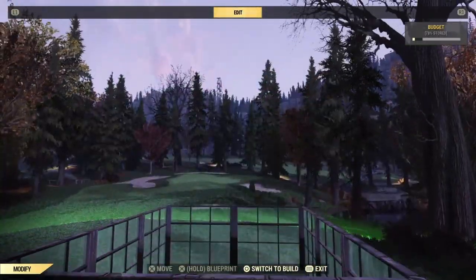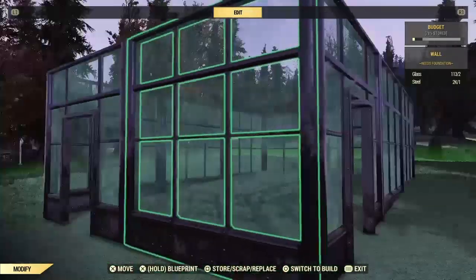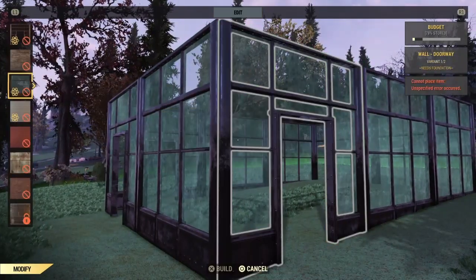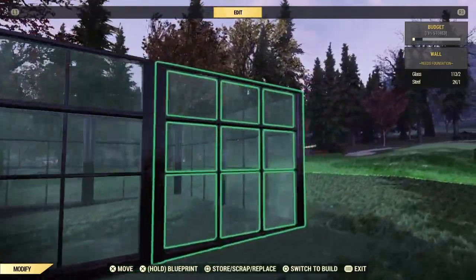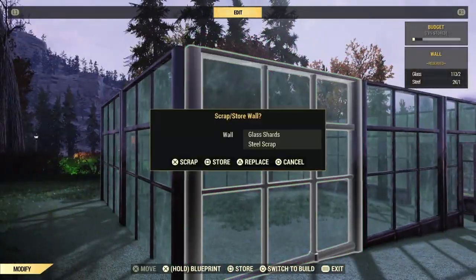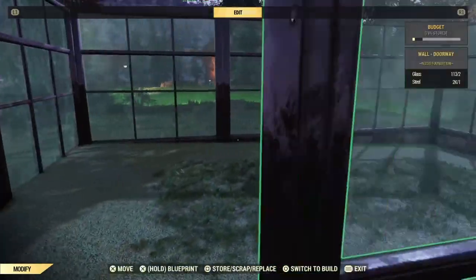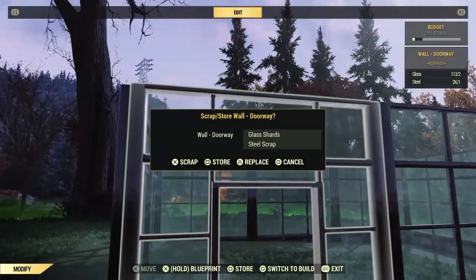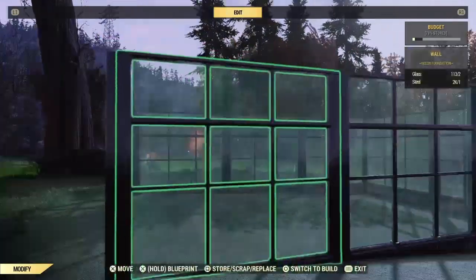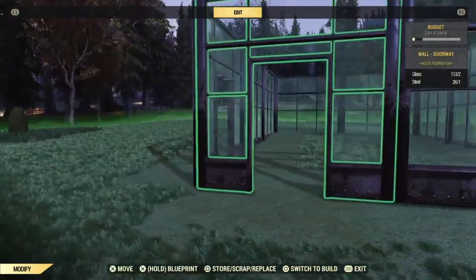We're going to decide which one we want our doorway on. You want to pick the one that's low to the ground, in the lowest part of the ground. If you pick the ones where the ground comes up higher, you won't actually be able to walk through the doorway, unfortunately. As you can see, my forehead is rubbing uncomfortably against the glass, which is hurting my feelings and my flesh.